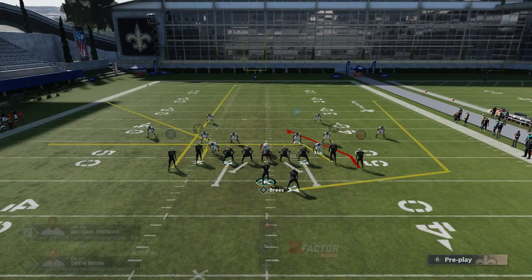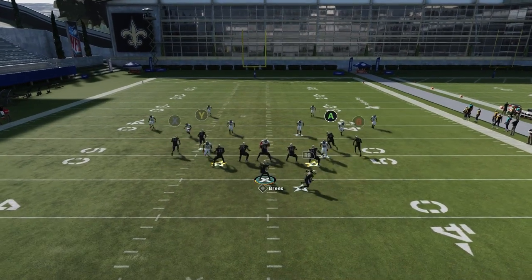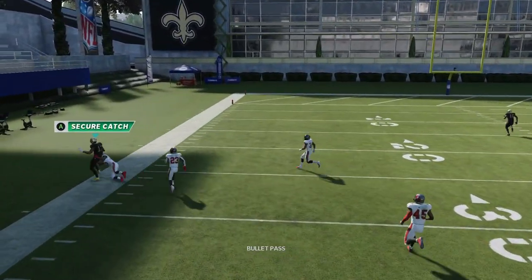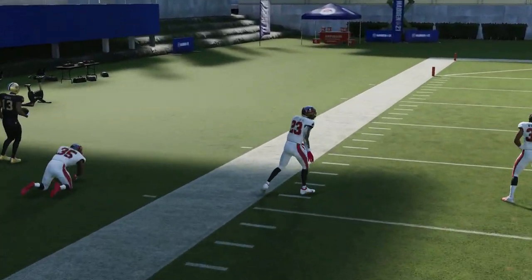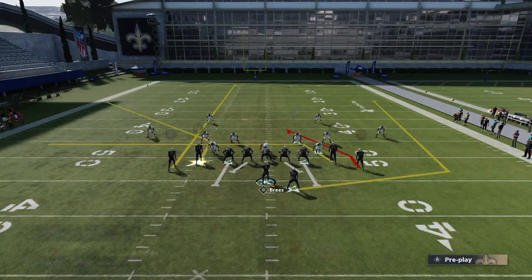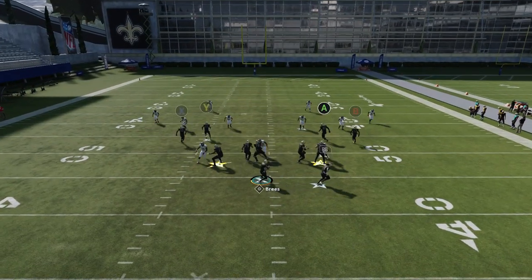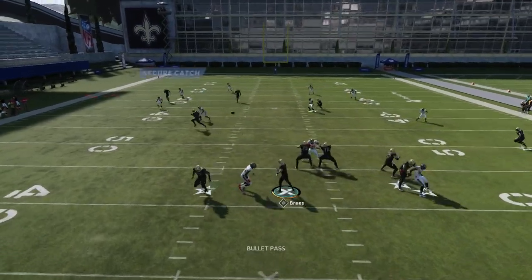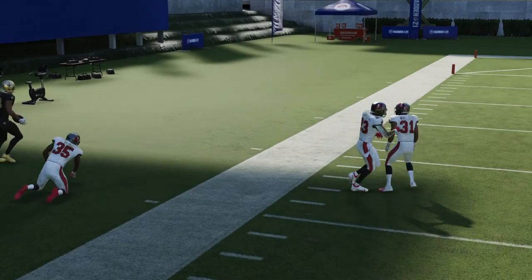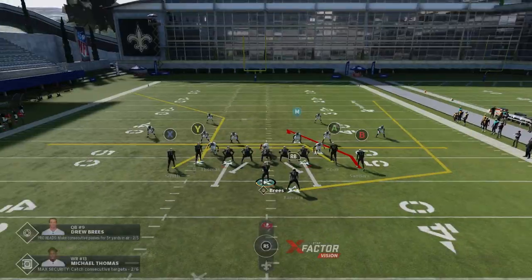This play also works outside of Cover 4 — this is regular Cover 4 Drop. That Y route, because it breaks so dramatically, gets outside of these outside cornerbacks. They don't really play that well when it comes to these breaking outside routes — they kind of make a straight drop back and just don't really cover outside areas. You can see I'm not hitting a one-play touchdown, but it's a really easy play when it comes to Cover 4.